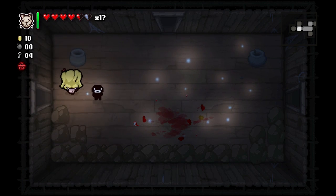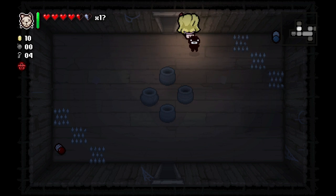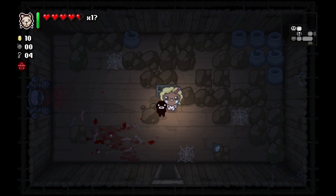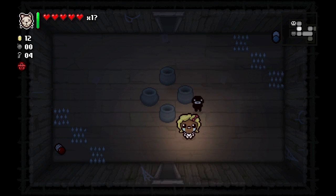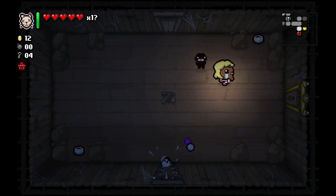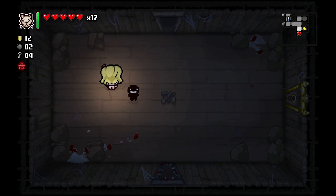That guy was pretty easy — he normally shoots bullets in eight directions which makes him tricky. I don't think we had any really good pills. Let's not take any more damage and hopefully get a soul heart. We still need to find our item room. If we can save our health we'll have a chance at our devil deal — should be 100 percent.